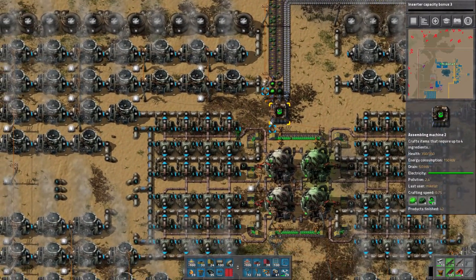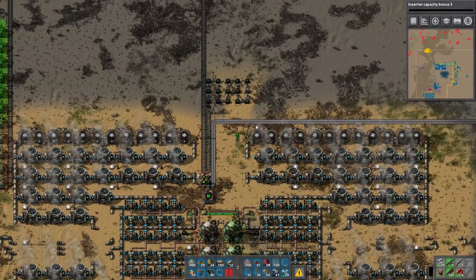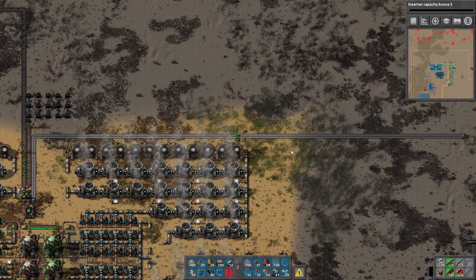I'm avoiding purple science for now just because we don't have the steel. How do I get out of this disaster? Go over here somewhere. Where's my car? Car's down there. So this is 480 megawatts now - I can hook up more lines.